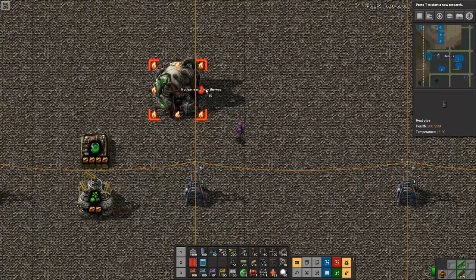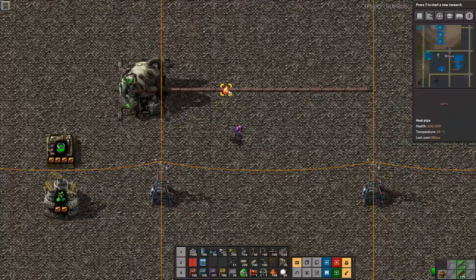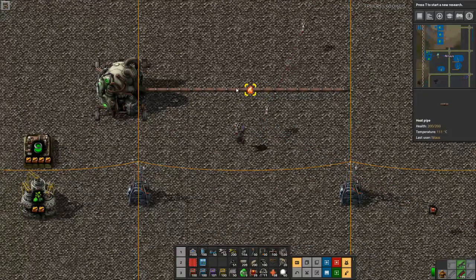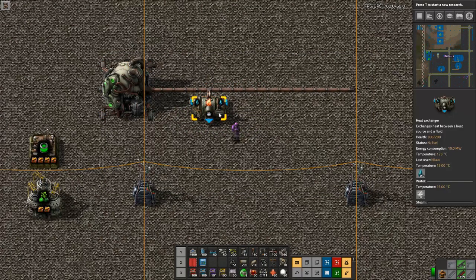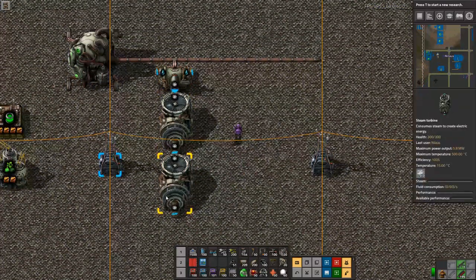Very simply, you have heat pipes that go out. Once this reactor starts heating, you can see the temperature on the right-hand side go up, and the heat will dissipate into this line - it gets lower and lower the further you get away. That's something you absolutely have to keep in mind. You place them without any special sequence. The heat dissipates into the heat pipes, which is the only way you can move heat - there are no underground heat pipes. Then you feed it into a heat exchanger where you need to feed water in. The heat exchanger starts working at 500 degrees and produces steam.